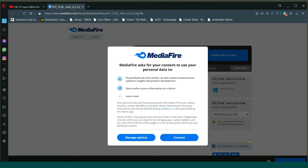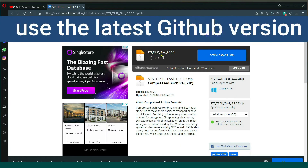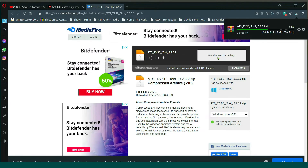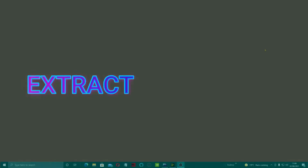You want to click the link in the description and that will bring you to this. I'm just going to consent — this is over to MediaFire. As you can see, this is called the ATS TS SE tool. What this will do is let you buy garages, visit cities, change your money and all your XP and everything. It's a brilliant tool, and it does work for ETS as well, as I will show you. Just click download.